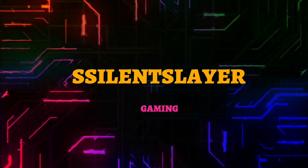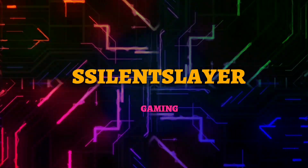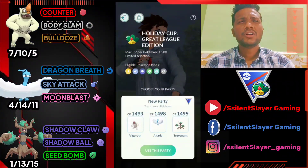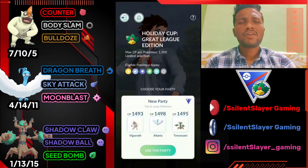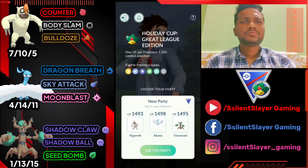What's up everybody, this is Silent Slayer, welcome back to another PvP Battle League video. Holiday Cup Great League edition has started. It's similar to Great League but with restrictions — you can't use Water, Fairy, or Steel type Pokemon. Examples like Swampert, Galarian Stunfisk, and Azumarill you can't use, but there are still a lot of variety of Pokemon you can use in Holiday Cup.